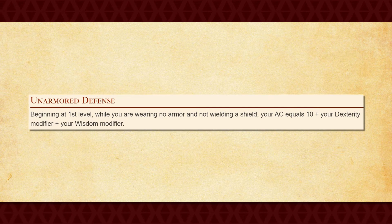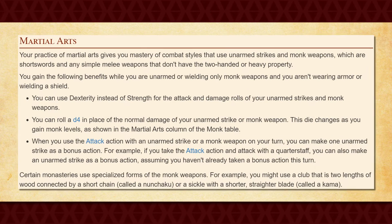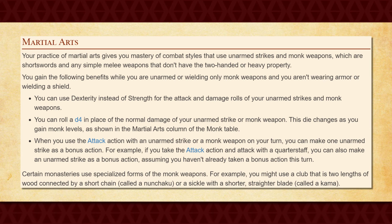You also get Unarmored Defense, which allows you to add your Wisdom modifier to your unarmored AC. Unfortunately, this does not stack with a shield. You also get Martial Arts, which grants you a few benefits while you're either unarmed or wielding monk weapons and have no armor or shields equipped. With it you can use your Dexterity instead of Strength when attacking, gain a die to unarmed strike damage, and use your bonus action to make an additional unarmed strike.